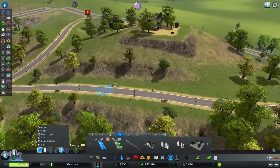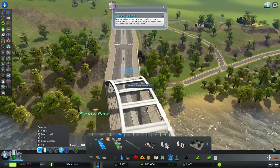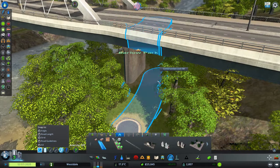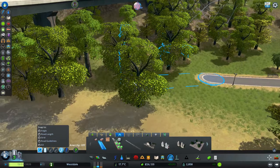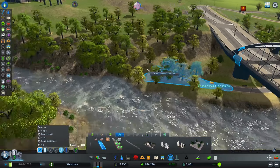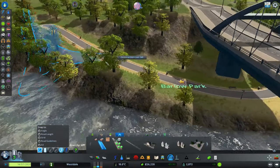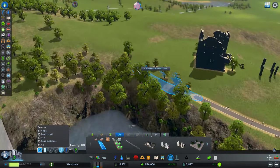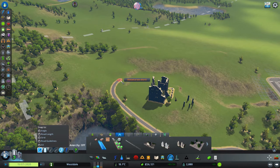That looks pretty good, and we've got these nice historical buildings. Let's get our park — okay, we need to figure out the best way to do this. Do we want to go a little bit more towards the water? Ah, here we go — oh boy, that's a little steep. If you have a wheelchair, you're not going to like that, but if your legs work, you're probably good. Let's have a path that circles this.